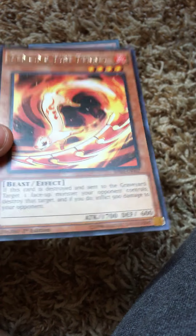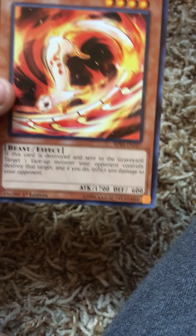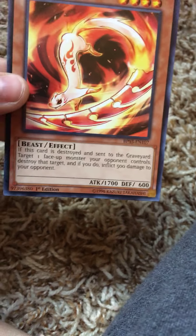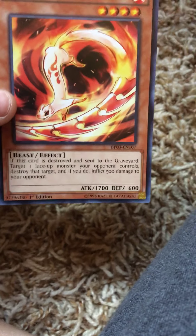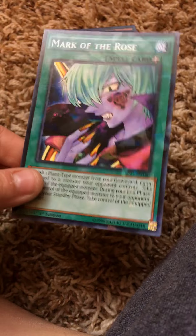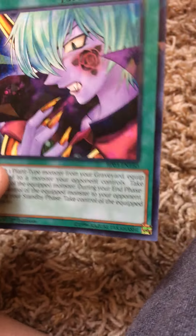This card is destroyed and sent to the graveyard — target one face-up monster your opponent controls, destroy that target, and if you do, inflict 500 damage to your opponent. And here's our first shattered glass card — I don't know what the official foil name is, but you can see little shards of glass. It's much more viewable in real life.